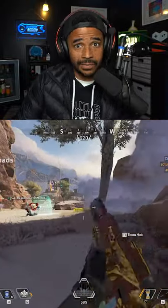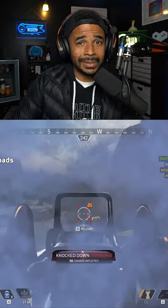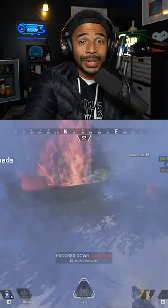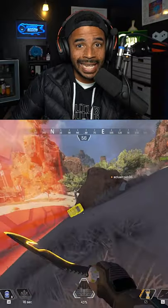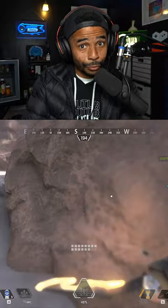Number two: her smokes aren't just defensive. If you want to use them defensively, go ahead — that's how most Bangalores play. But if you want to take it up to the next level, throw your smoke onto an enemy when you're using a digital threat. That will allow you to obscure the vision of your enemy so they're totally blind, and you'll be able to shoot them for free.